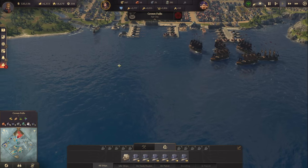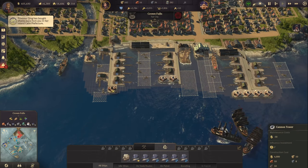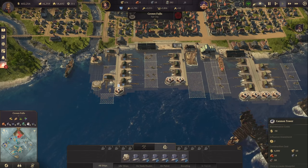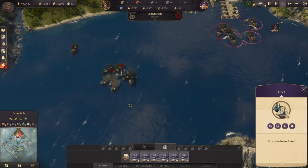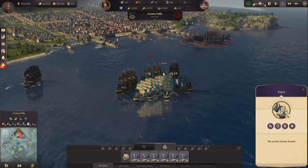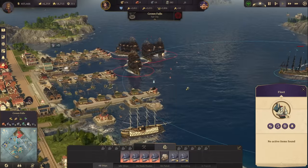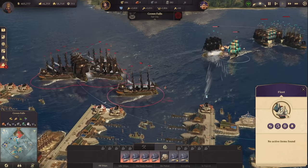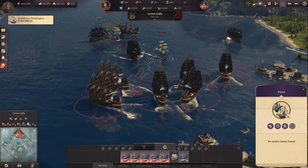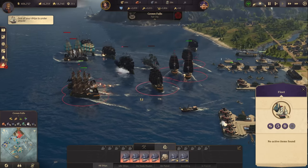Seriously, we are being attacked right now by Bente with a massive force - how is that possible? I need some more cannon towers quickly. She is attacking Crown Falls with a pretty big fleet. My cannons start to fire. I did not expect a full-fledged attack on the main city right away - not this size - and I'm just glad that I do have some ships there right now.